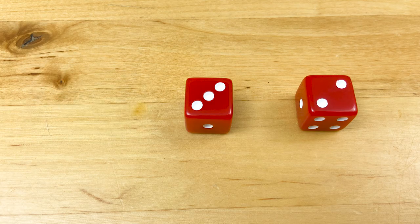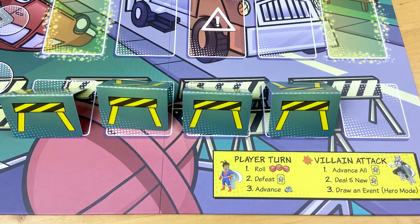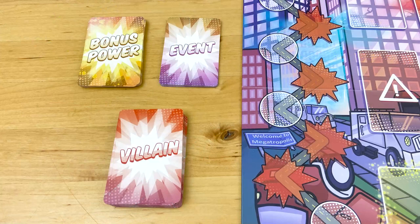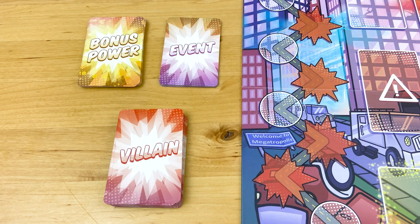If sidekick mode is too tricky, you can tone down the game using these modifications: use 2 dice instead of 3, use the middle 3 lanes only, get rid of the barricades, use a villain deck where none of the numbers goes over 10, skip the bonus powers, and nix the event deck.